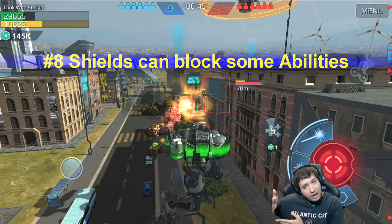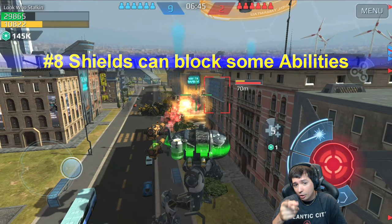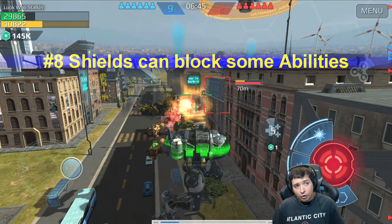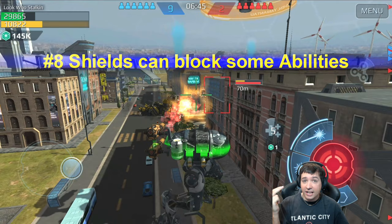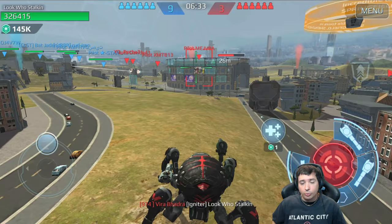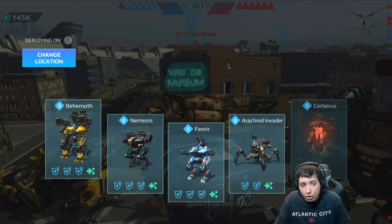Tip number eight: shields can block some abilities. The Cerberus with the right weapon can lock you down and suppress you, but against an Aegis shield it doesn't go through. However, blue shields will let the ability through. Knowing which shields block which attacks is crucial. Here I'm almost killed and already lost my heavy weapon, but I know I need to drain his shield first before hitting him with the ability. His shield goes down, I hit him — suppressed and locked — and despite my low HP I almost kill him.